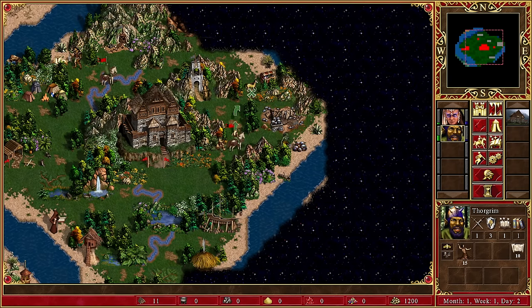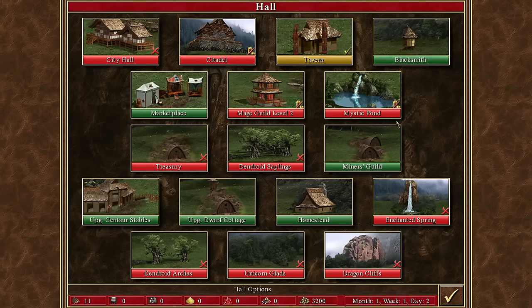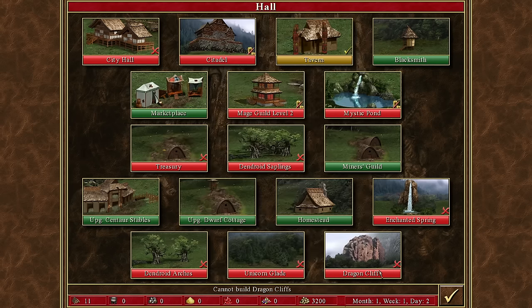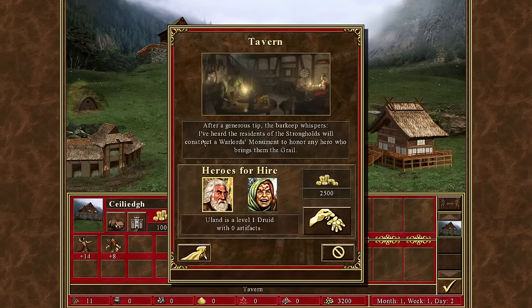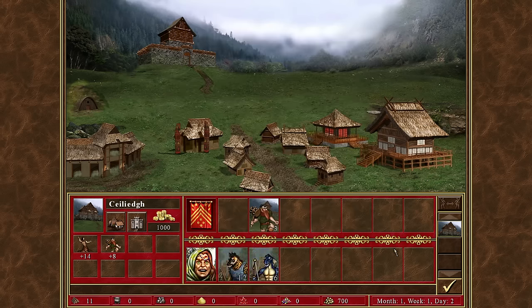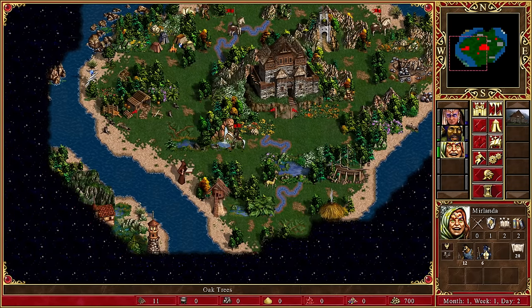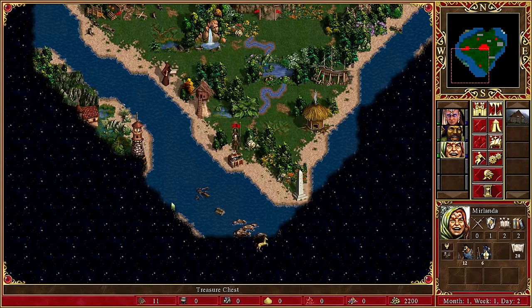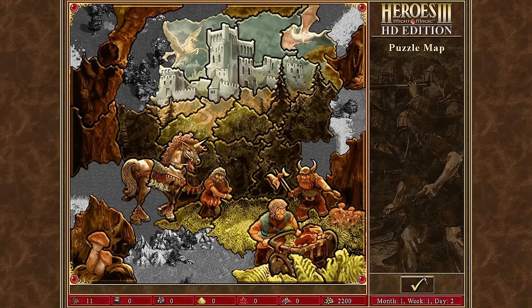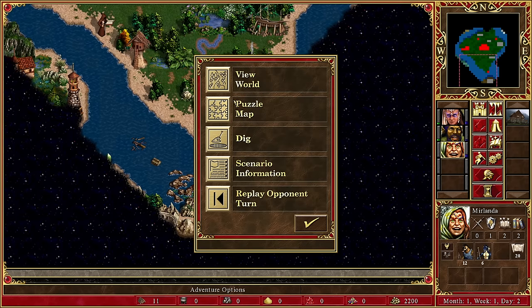We can see the ore pit guarded by lots of goblins — if I'd taken extra centaurs I could probably go for it, but I'm not going to risk it. Choice between 2,000 and 1,500 experience — we go for the experience. We already have the town hall, so we could go straight for the homestead or recruit Melander who comes with a few extra units. I think we go really aggressive and go for Melander, and Melander goes south. We're going to need to buy a ship at some point.